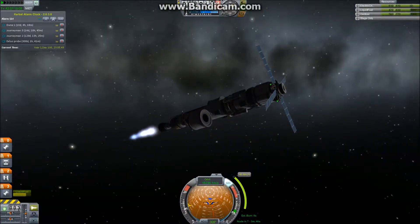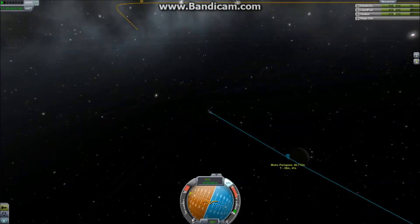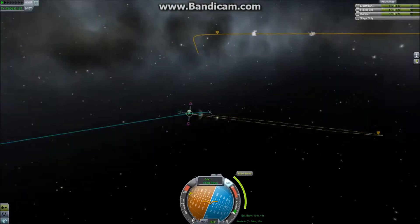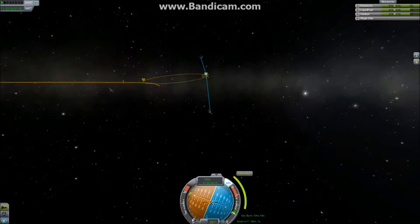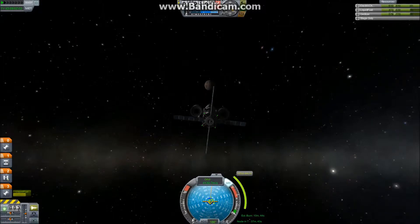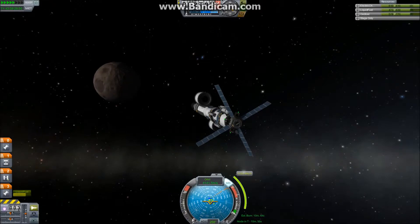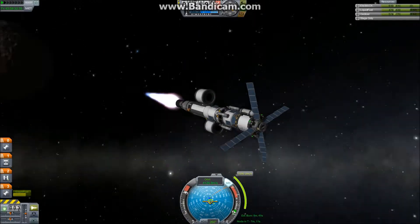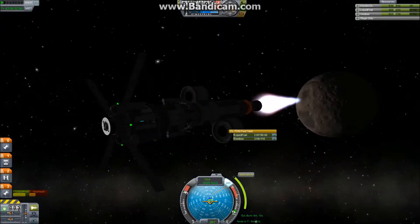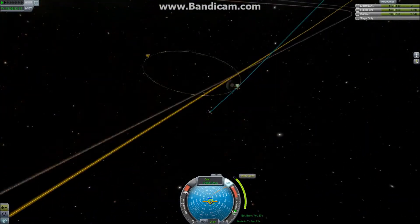First we need to do some adjustments to make us pass really close to Moho, to reduce the amount of delta-V we need to get into a good orbit. Then we get to the Moho sphere of influence and we need to do a monstrously big burn to get into a captured orbit. This is where our nuclear engine really shines. We have basically one tank of fuel — this stretched tank — and it's enough to get us from a completely hyperbolic orbit into a captured circular orbit and more.